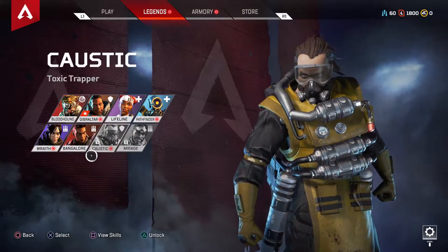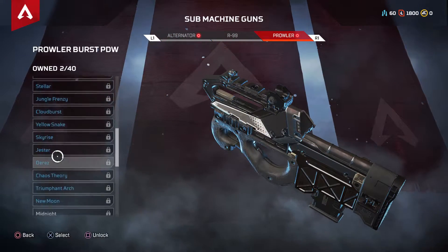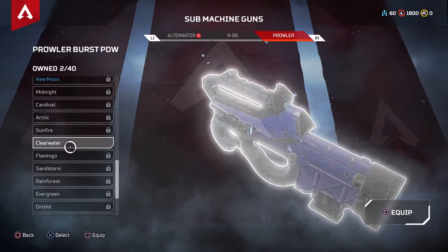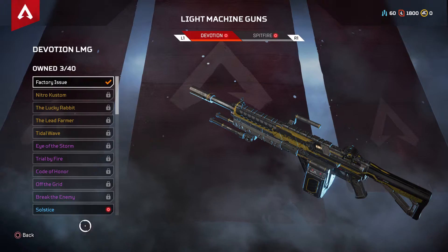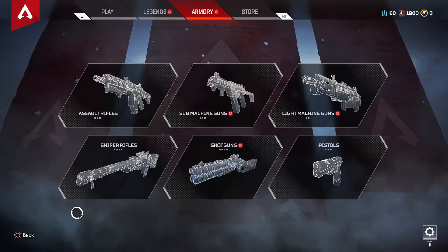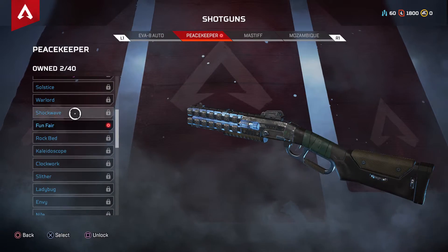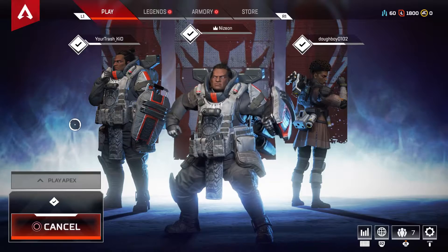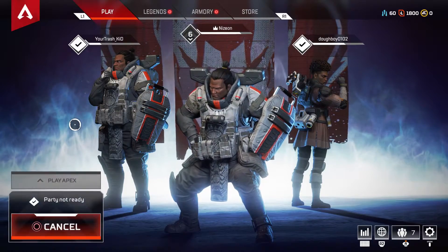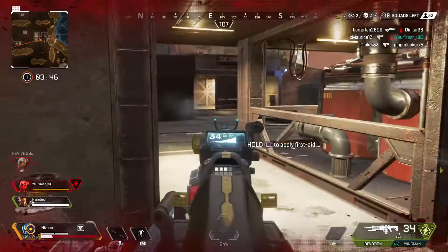Once you unlock these apex packs, to actually open them you go under the store section and go under Apex Packs. You'll see on the bottom right — I'm not sure why it's hidden so much — but you can open the free packs you've earned through playing the game. From these packs you can get collectibles, weapon skins, and character skins. You can also go under Legends and Armory to select specific characters or weapon skins.